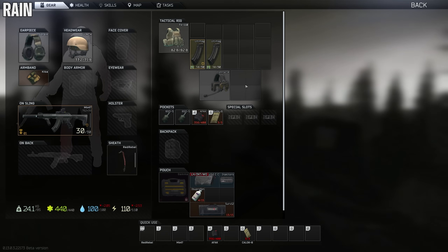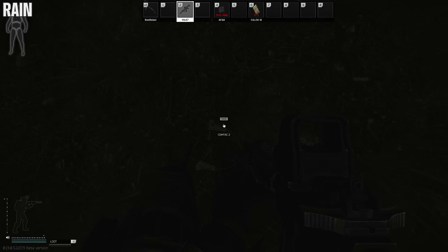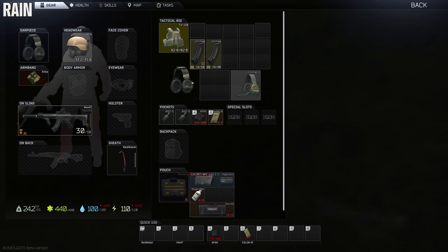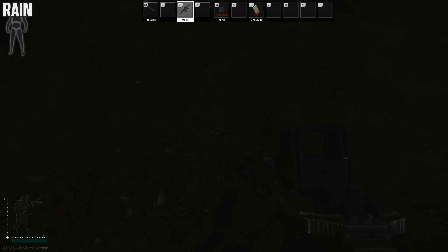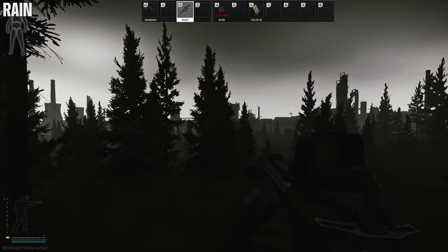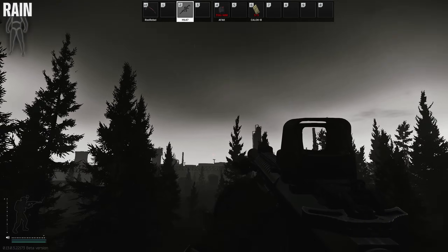For rain specifically, the Comptac 4 is a golden headset — it lowers the rain noise tremendously. When it really rains you can tell a huge difference with a Comptac 4. They're double or sometimes triple the price, but they are well worth it for rainy maps.